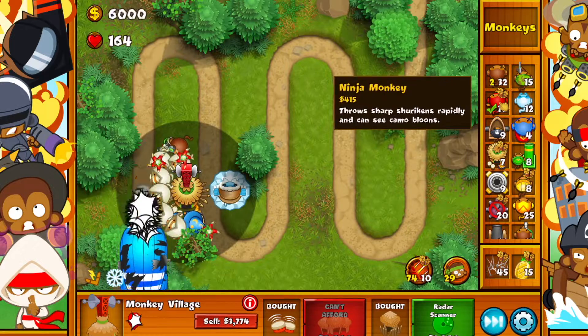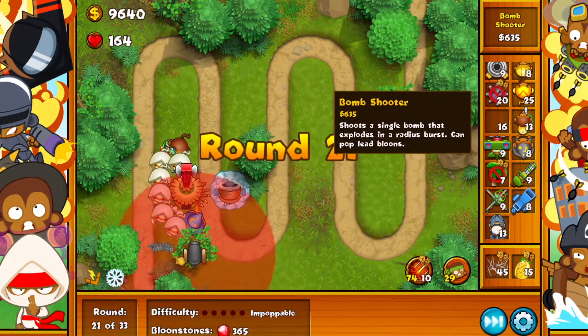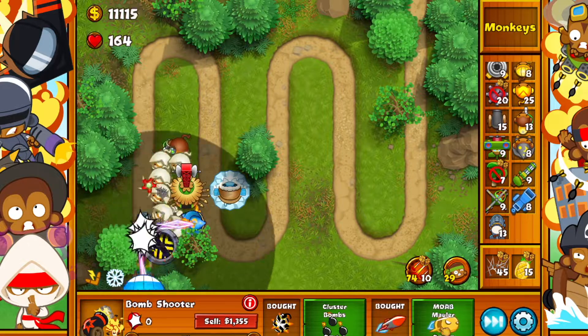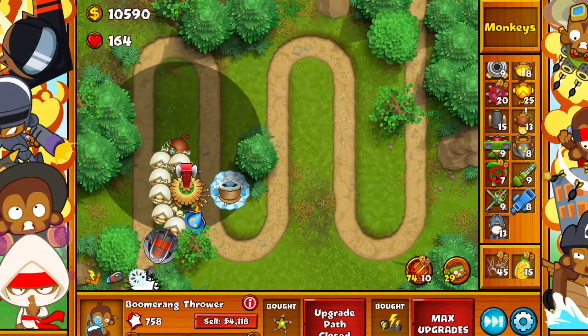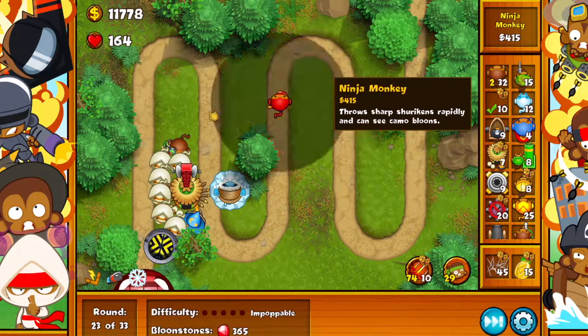We have more money — we're going for a bomb shooter right here. The reason we want that is because of the MOAB Assassin. Now we got an ability that crushes a MOAB. We got 10 more k — another ninja monkey.